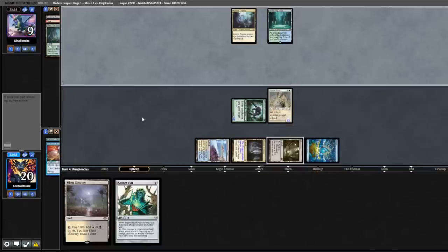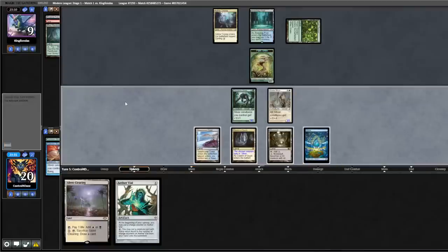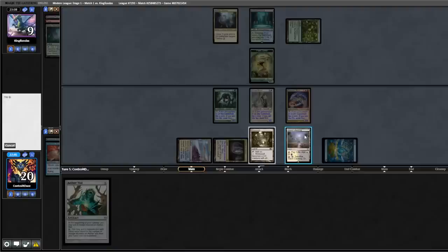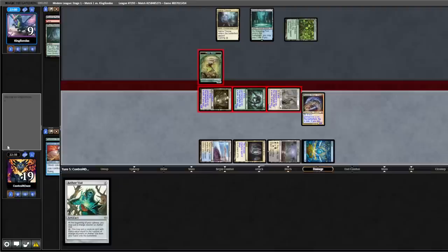We have lethal next turn. Opponent plays out a Colony Garden — so they are actually on Glimpse. We drew into a Frenetic Sliver. We're going to animate the Mutavault and attack for lethal.